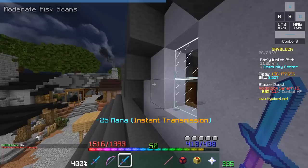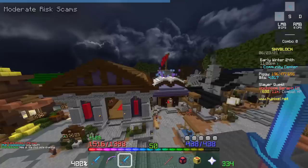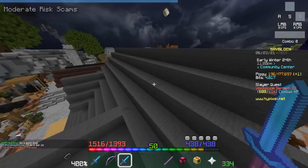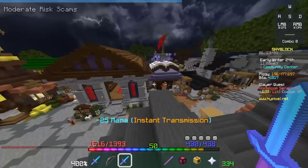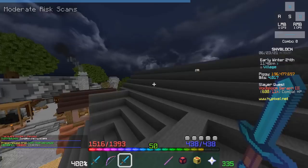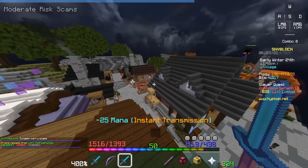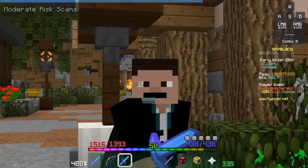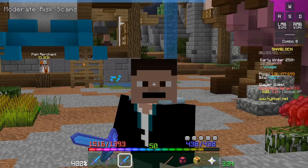I would suggest using only coins as collateral, not items. Trading one item for another item opens the door to even more swap scams. For example, if a legendary Zombie Knight Chestplate is worth seven million and you use it as collateral, they could swap it for an epic recombobulated one — or return a version with fewer hot potato books or enchantments. Just use coins for collateral, make sure the amount exactly matches the item's value, and you won't have problems.